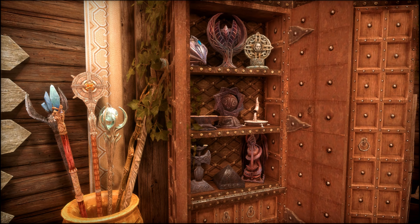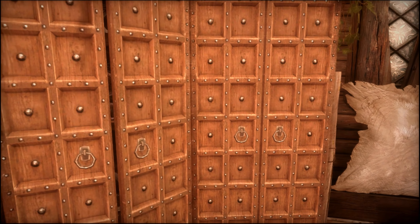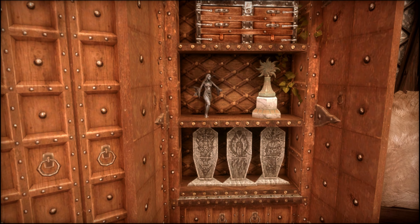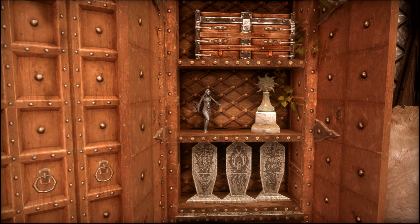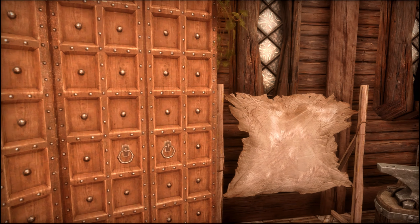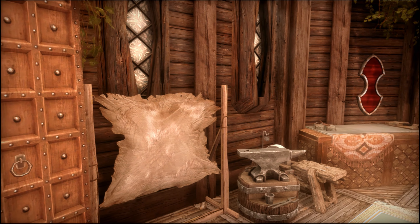We'll go ahead and start by heading to our left, where we have a barrel for staves. As we open this first dresser, we find the nine shrines to the divines and a drawer for storage. This next drawer contains shrines to Nocturnal, Ariel, Mephala, Boethia, and Azura, and a chest and a drawer for storage.